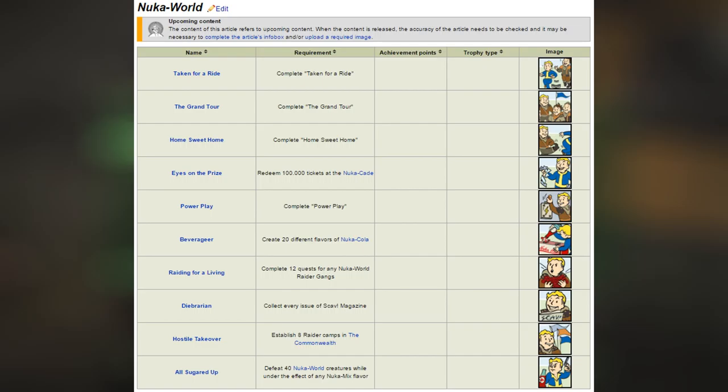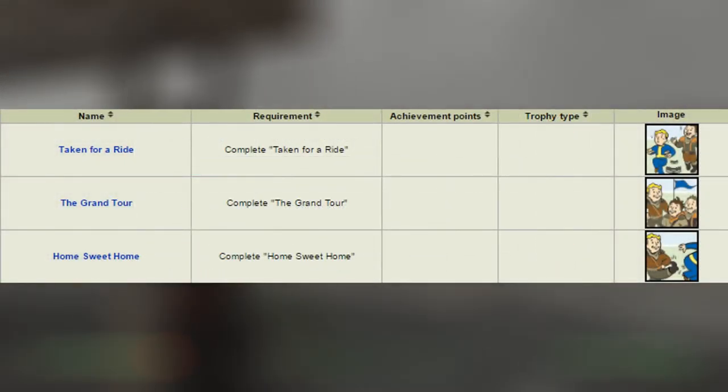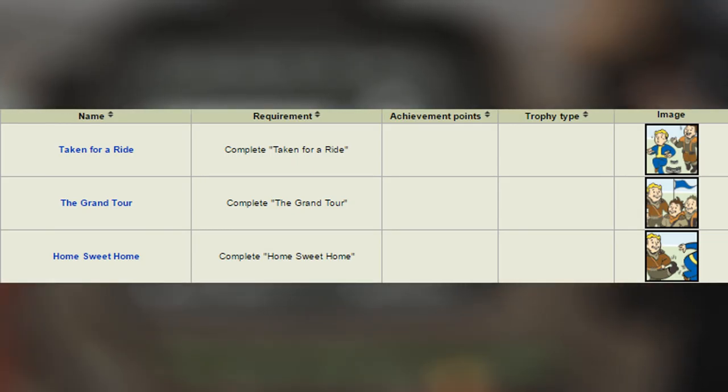There is a list of 10 achievements, and they all showcase some brand new features in Fallout 4, which I'm really excited about. The first three are nothing big and we'll quickly breeze over them, because they are story-focused achievements and we can only really speculate so much about them. They are: Taken for a Ride, The Grand Tour, and Home Sweet Home.